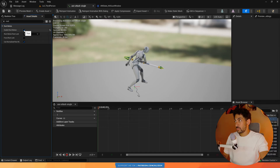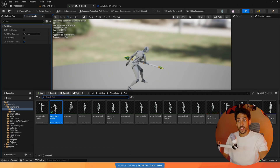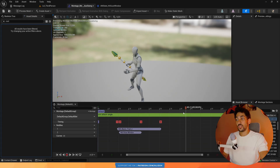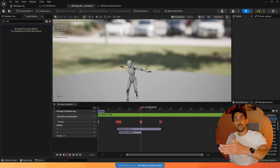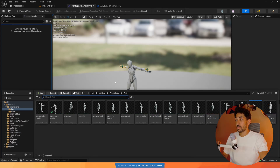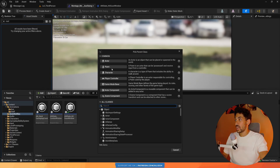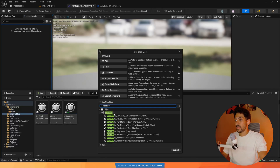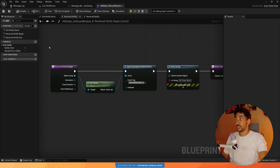Luckily, there is a very simple fix. I'm going to disable root motion so that we have the bug and show you the fix. Instead of using an anim notify window, I'm just going to use two separate notifies — a start notify and an end notify. Without a window, there's no issue because there's only one notify sent at one frame. Even if the client gets updated information about the montage from the server, this won't trigger a new notify because it will already be past that point. So we're replacing our current notify windows with two separate notify states.